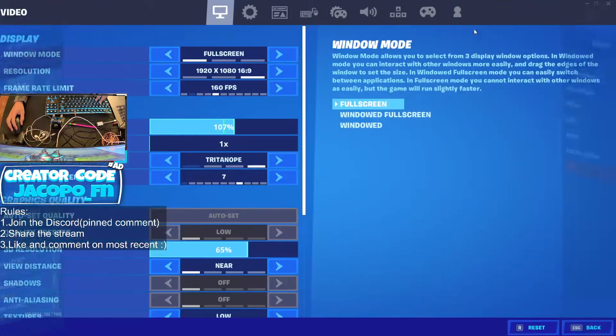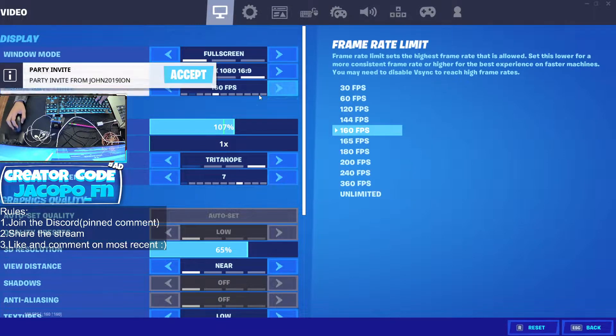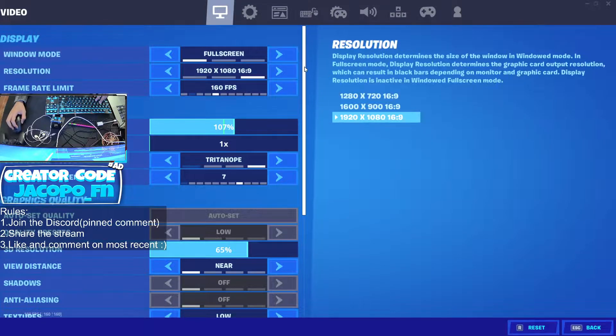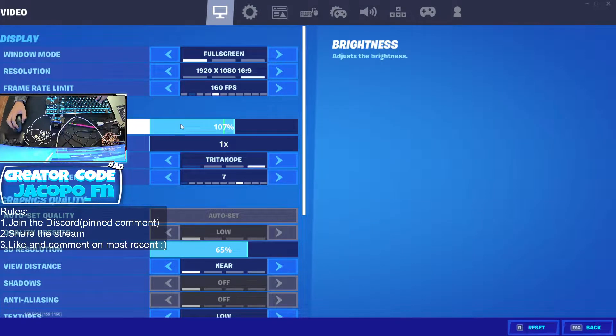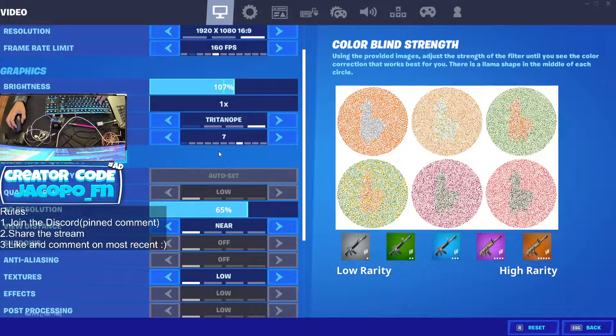To start off the settings, we have fullscreen 1920 by 1080, 160 FPS. Fullscreen is literally for the best frames and best input delay. We got brightness up, user interface contrast on Triton 7 — that's just my preference because of the color monitor settings on my monitor.